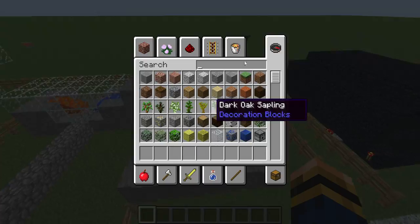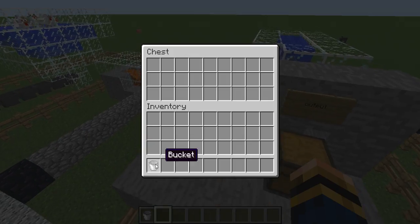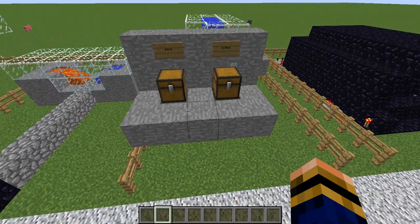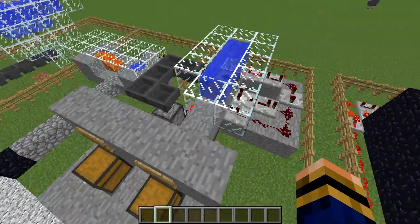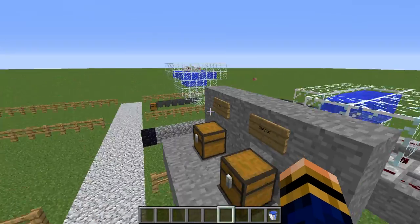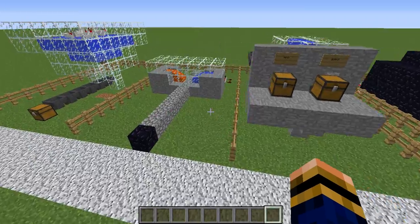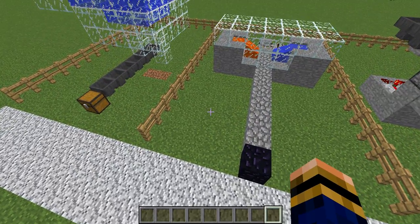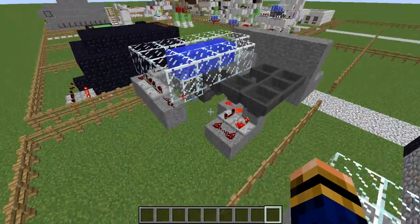This one is actually an auto-water refiller. So, you put a bucket in here, give it a few seconds, and then eventually it should actually go into here. There you go — it's completely filled the bucket, which is a very useful device because then you don't have to worry about constantly going around trying to find a water source, because this machine does all of it for you.